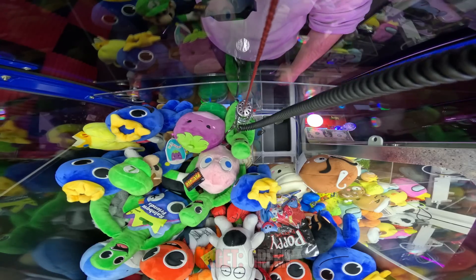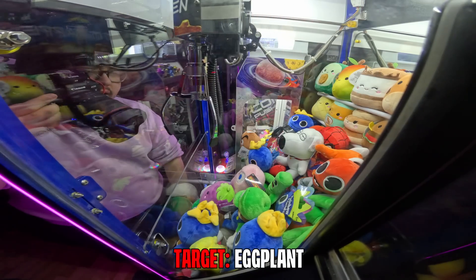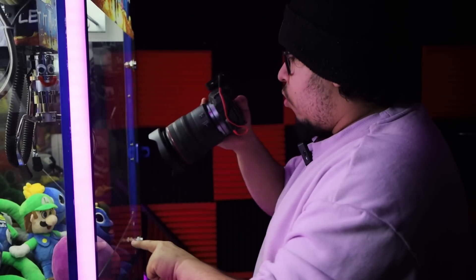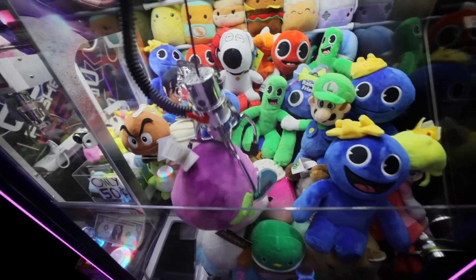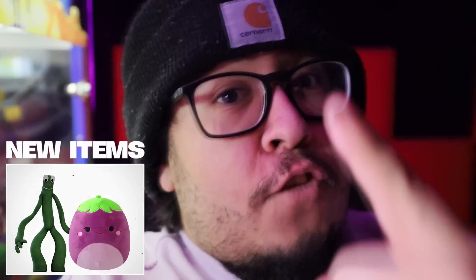Let's see if we could get green. Oh, there we go! Very nice. Now let's go for this eggplant Squishmallow here. I think I'm right there, should be good. Would be nice for another win! I think we could easily knock him in. There we go — claw didn't even get a good grab but he still went in. What a solid start to today's video! We got our first Rainbow Friends plushie and we got another plushie on top of that. It doesn't get no better than this.